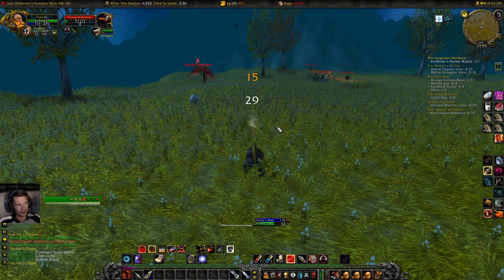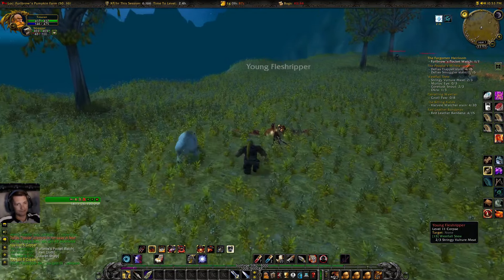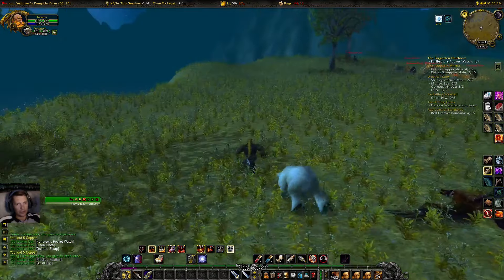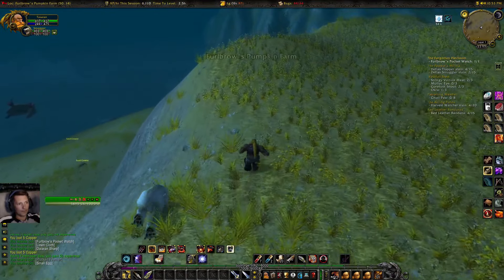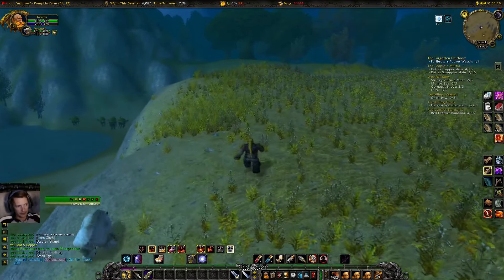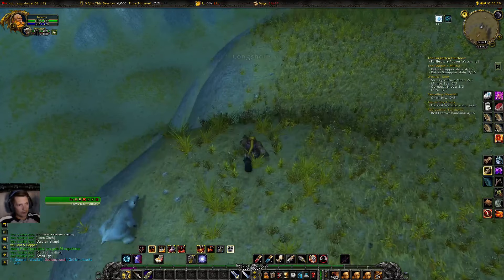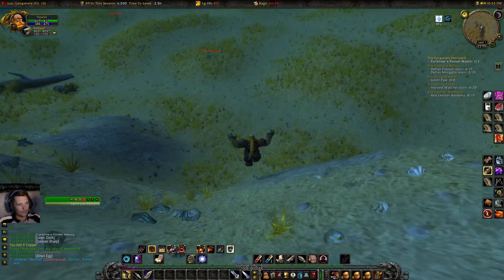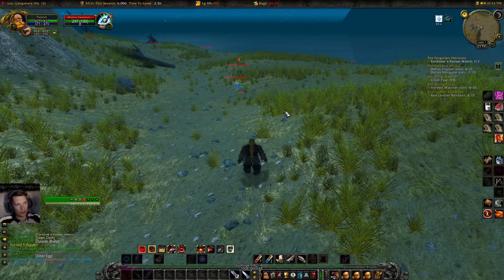I'm going to go straight into the first vulture instead. These gnolls are quite close-knit. I don't feel confident taking that many. The trouble I'm having is my resource pool - the amount of mana I've got and the amount of health, and there's none. So let's work on the eversong - oh shit, never that one first.